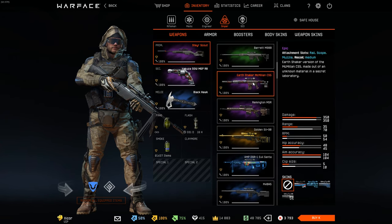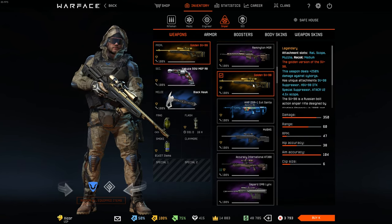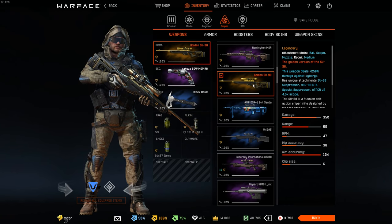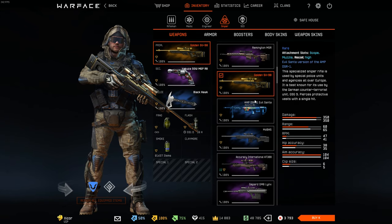Earth Shaker sniper — part of the free set we got. Gold SV98 — I have a video on it and I was going for the normal version, but I got the gold. So I want to complain, but I can't and I won't.